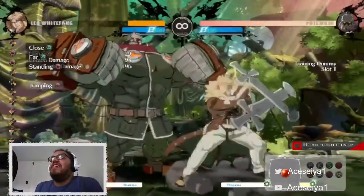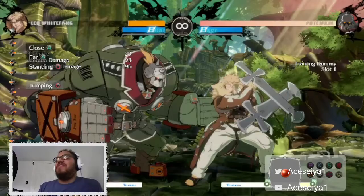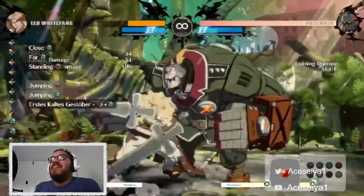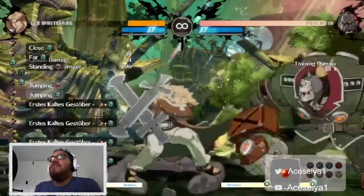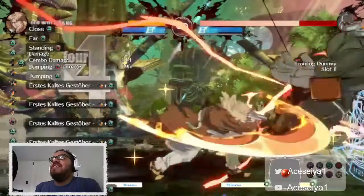Let's talk about his super moves and special moves. He has this forward-down-triangle attack which I really like - it covers a decent amount of distance. I wouldn't recommend trying to do this too much on block, only because it leaves Leo in a kind of disadvantage state with his frames.